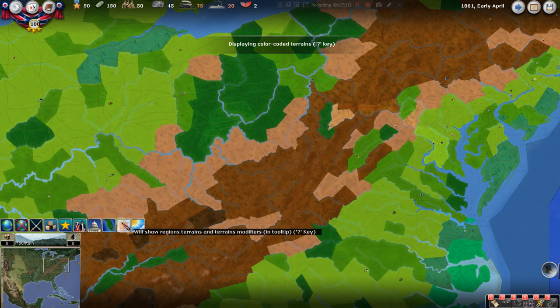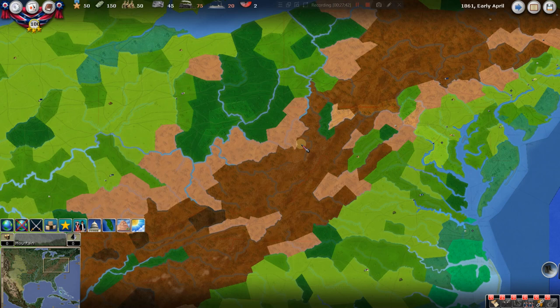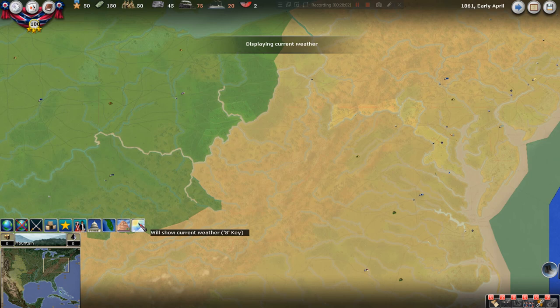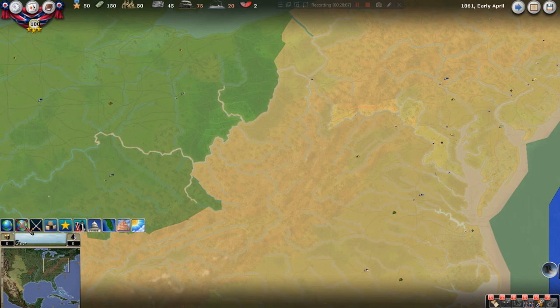Here are the terrain modifiers: hills, mountains, clear, forest. This gives you offensive and defensive modifiers and movement times. You can dig really deep into it, but I think you can play the game without memorizing every number, to be honest. Current weather is shown here as well. I think we're through all of this stuff, which isn't always the most exciting part.